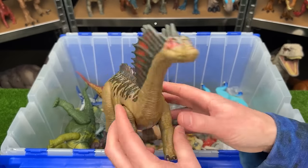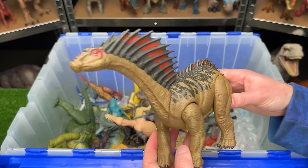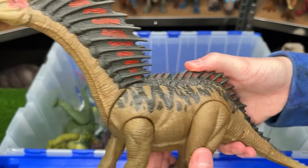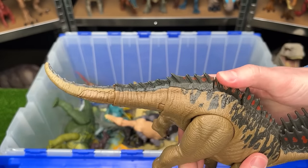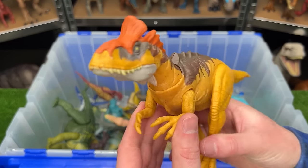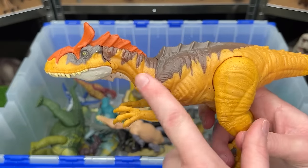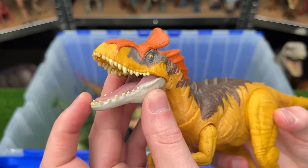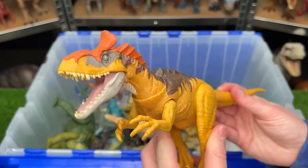The older Ampelosaurus has two action buttons — one moves the head up and down, the other swings the tail. The Cryolophosaurus is the yellow version with brown coloring and a huge crown on the top of its head — open the mouth manually but use the tail to move its neck around.